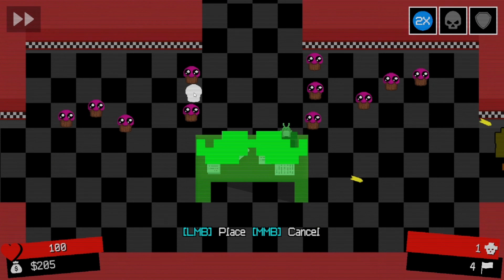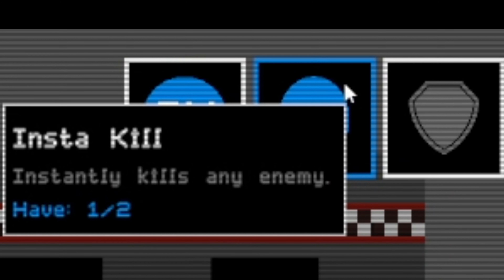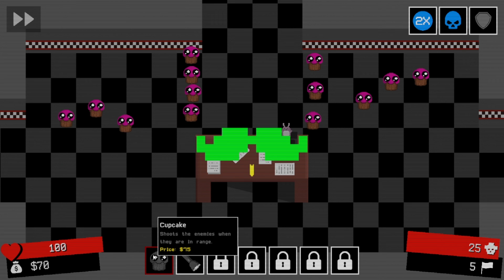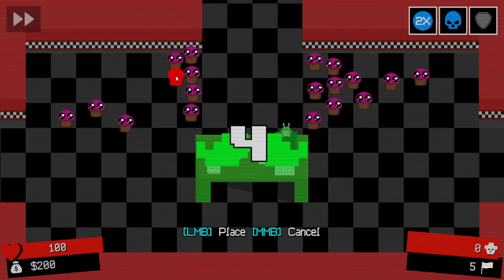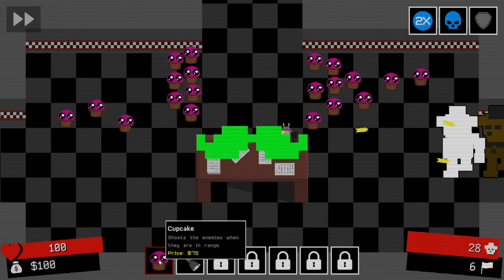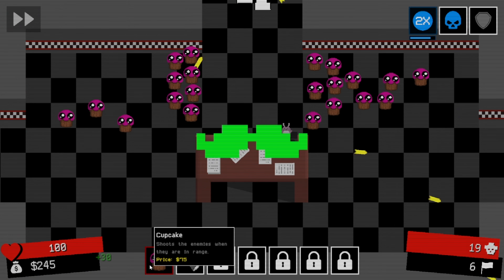Can we put this one here? Nice. Skull - basically kills any enemy. Alright, sounds good. Let's just keep putting these on board to keep Foxy away. That's pretty cool. Oh, there's Freddy's now. Let's use that.